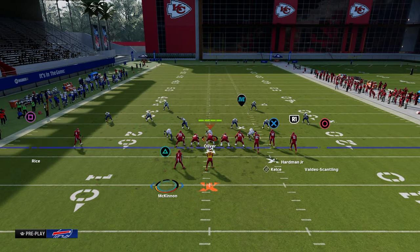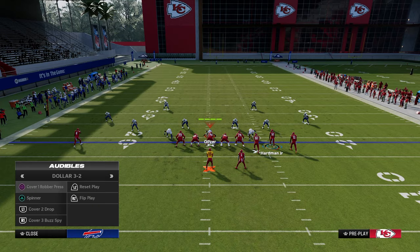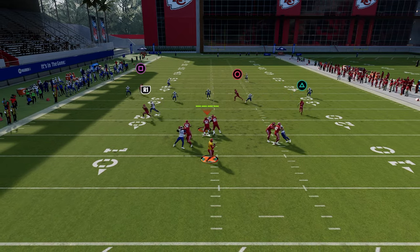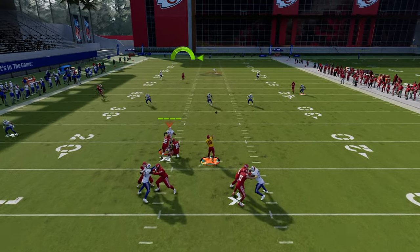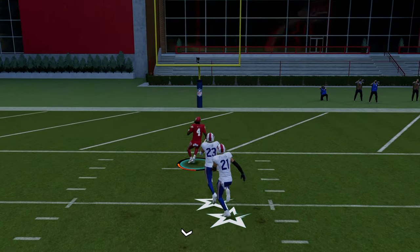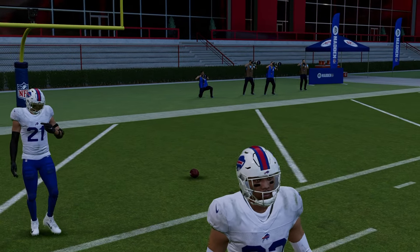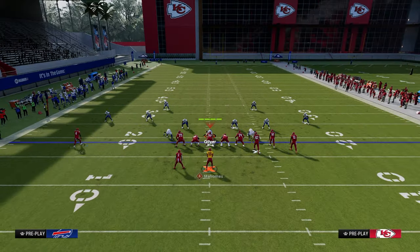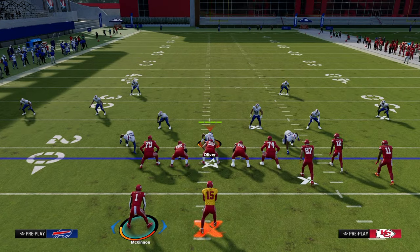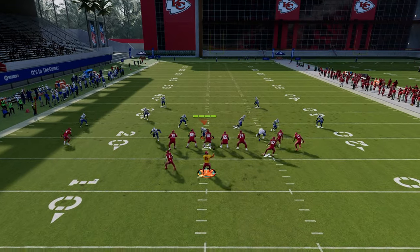Another way to get to the same result is to motion the running back over and put him on a wheel route. That wheel route will also pull the deep half, and as you step up in the pocket, the deep post manipulates the defense. Even something as simple as a flat route to the right can pull and manipulate that deep half if you don't have slot apprentice.